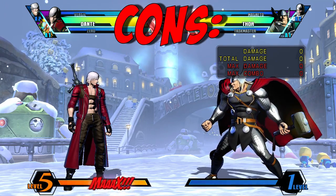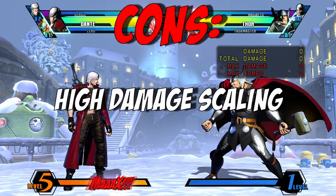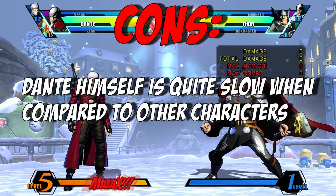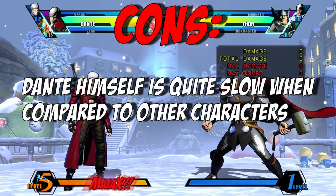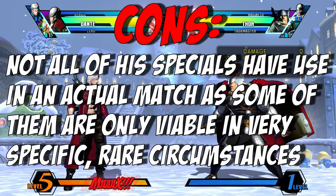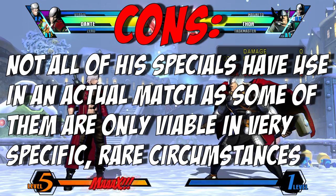Some of Dante's cons include that he has a high execution barrier, so new players will struggle with him. His damage scaling is quite high, some of his specials are slow which can get you punished if spaced incorrectly, and Dante himself is a bit slow as his wavedash and overall movement isn't quite as fast as other characters. Not all of his special moves have use in an actual match — some are only useful in very specific instances.